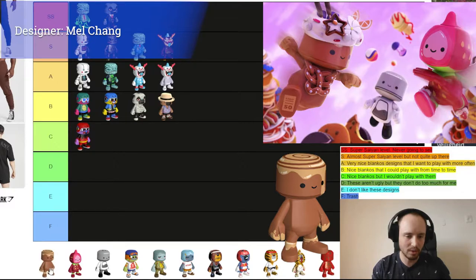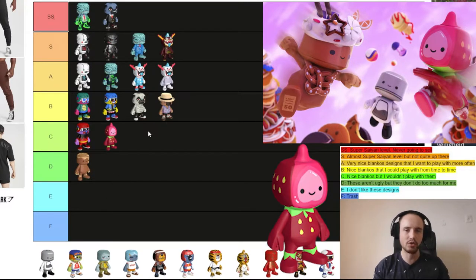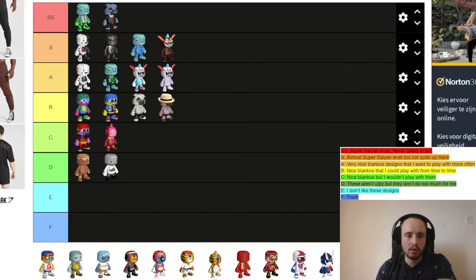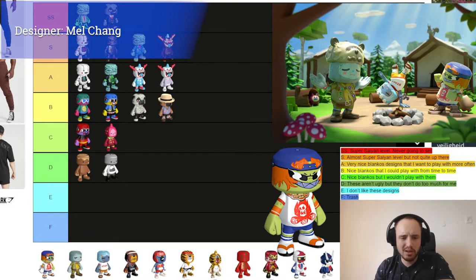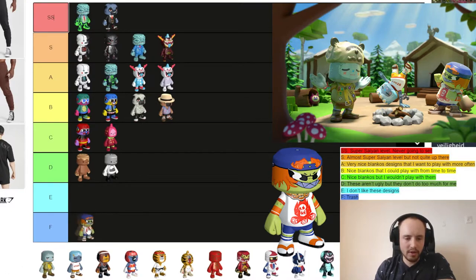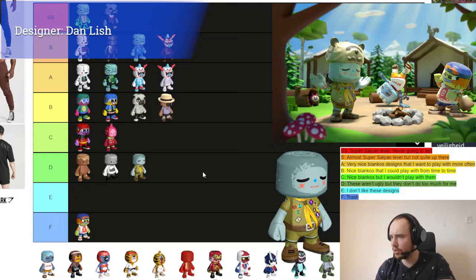The first Party Pass Blanko — I don't really like this design, it's a little bit plain, not much going on, so I'm putting it in D tier. This one goes to C tier, a little bit better. Pep goes to D tier. Next is Consular Blaze — I'm not sure about this one, but it's really not a good looking Blanko in my opinion. I think it's F tier — yuck.